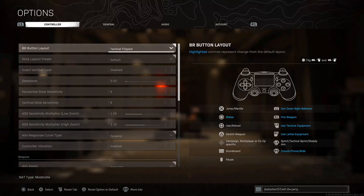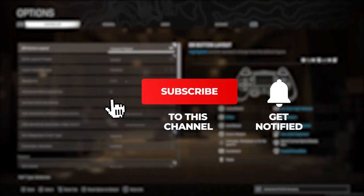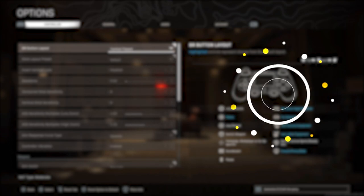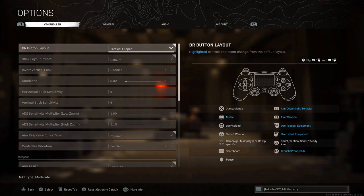Welcome back. Thank you for tuning in to the Band of Bros channel where we're always taking a look at the newest system tricks in the Call of Duty universe. In today's video we're going to be talking about how to make your Warzone look a lot better on console — and this also applies to PC — but we'll be focusing on console gamers who don't have as many settings available. We'll cover settings both inside and outside the game.